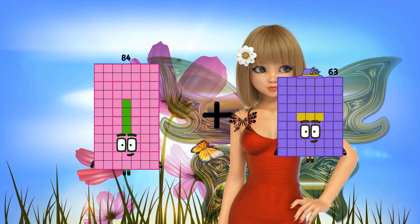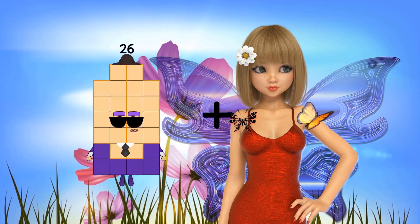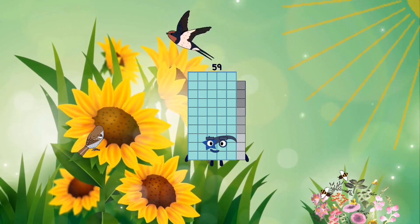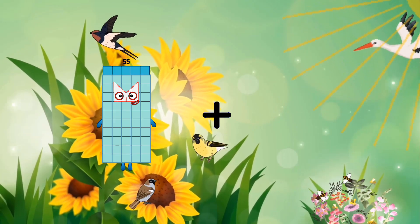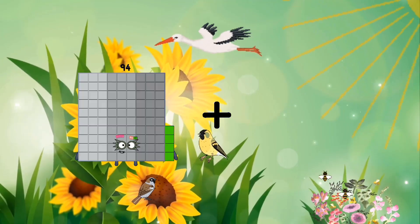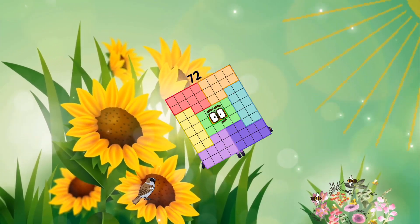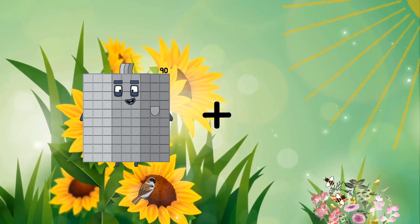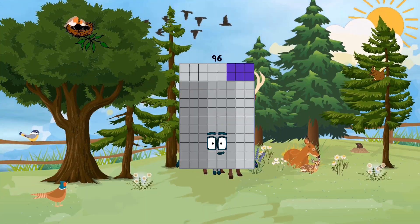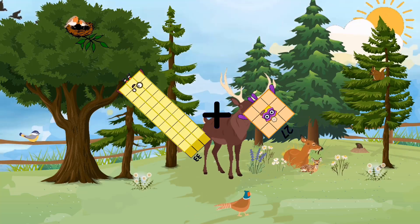35 plus 24 equals 59. 55 plus 1 equals 56. 18 plus 54 equals 72. 90 plus 6 equals 96. 33 plus 27 equals 60.